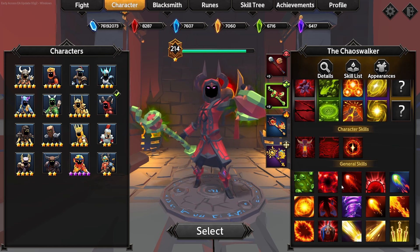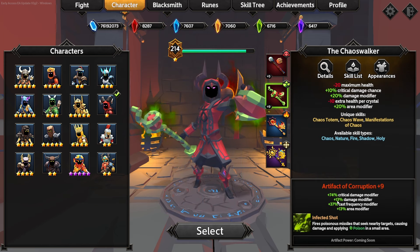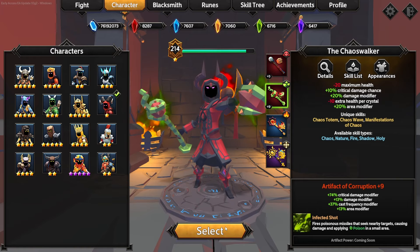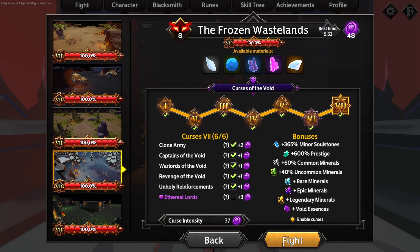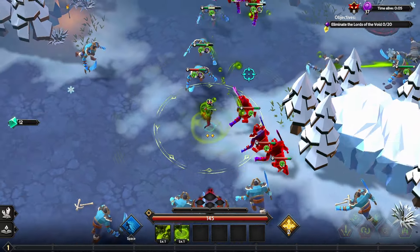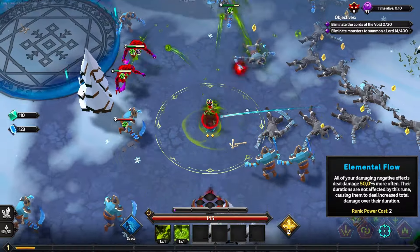We're using the second weapon, leveled up to plus nine, giving us 75% crit damage modifier, 13 damage, 37 cast frequency, and 13 area of effect. I do want to play on the frozen wastelands because I need to get some more silver. We are running some simple runes: material harvest, efficient extractor, and weapon expert. For our main runes it's multi-cast mastery, synergetic elemental flow, and extended magazine.